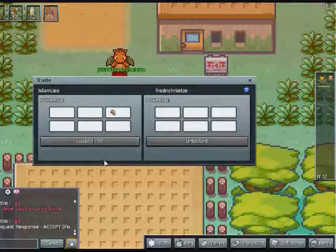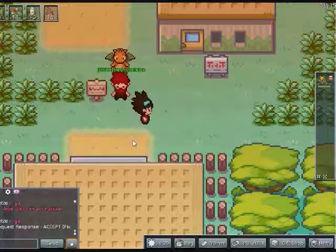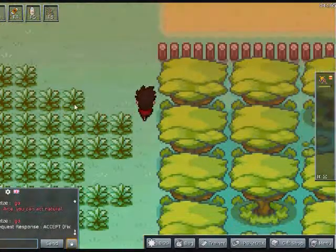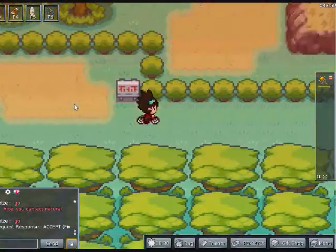It's important to stay on the overseers' good side because you are not allowed to use any items whatsoever during the Hunger Games. However, the overseers may make a one-time exception if they witness your battle potential. Just like in the story, you'll be watched for most of the game, so make a good impression.